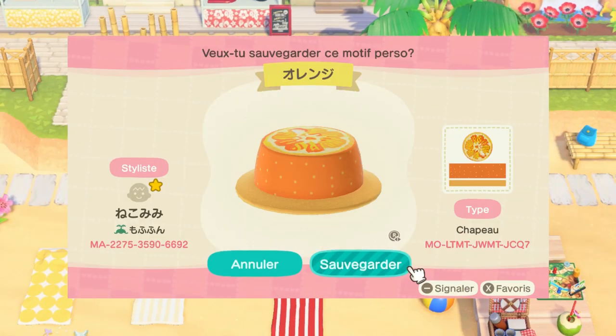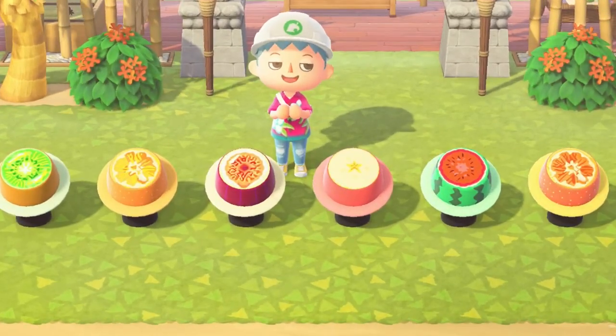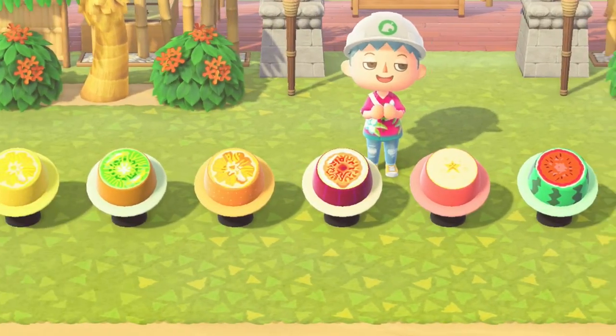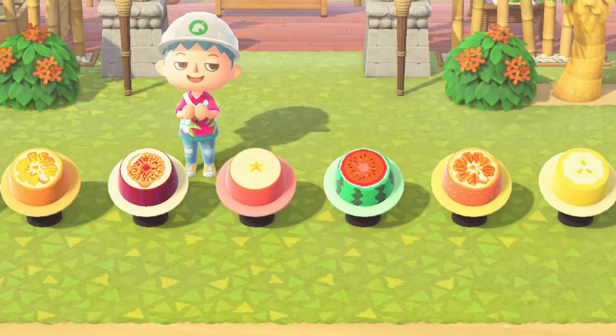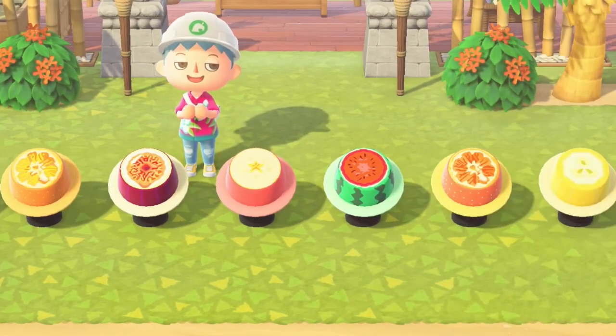Would you like some fruit for dessert? In this sweet hat collection you'll find lemon, kiwi, banana, grapefruit, orange, apple, and even more. These are definitely ideal for any market or orchard on your island.